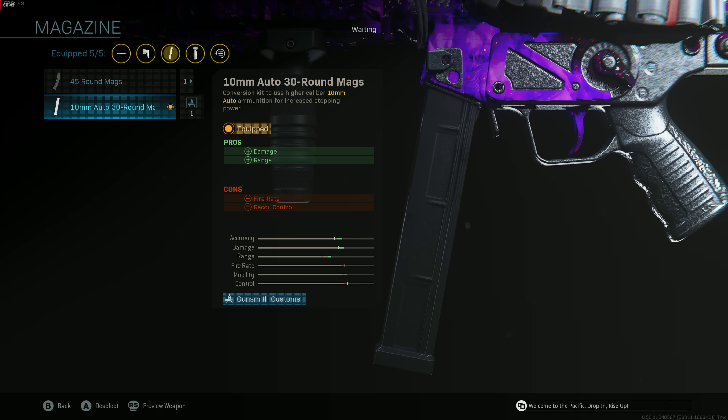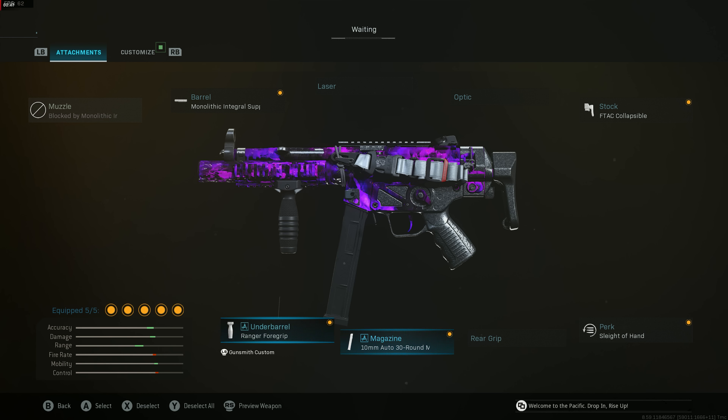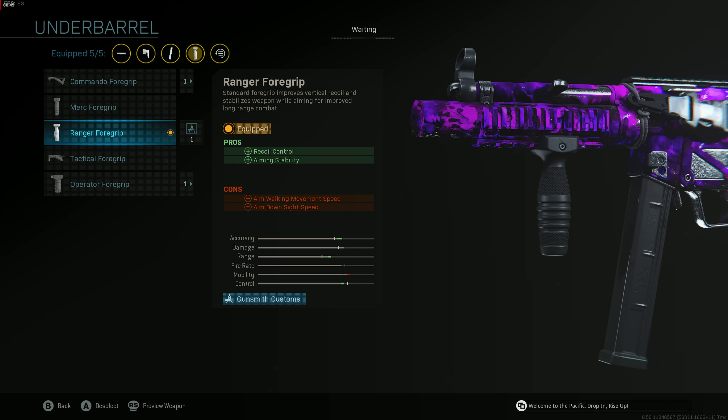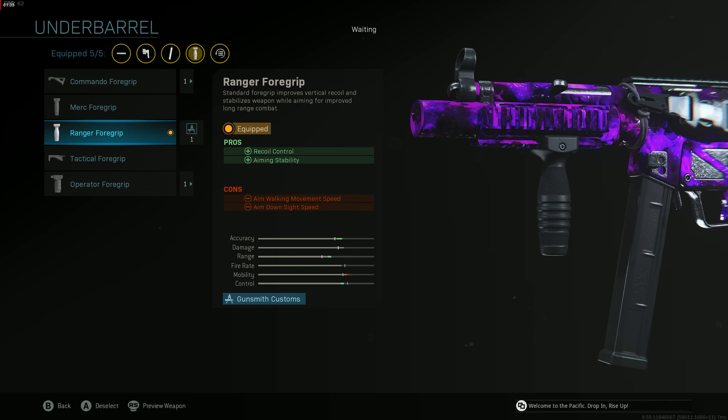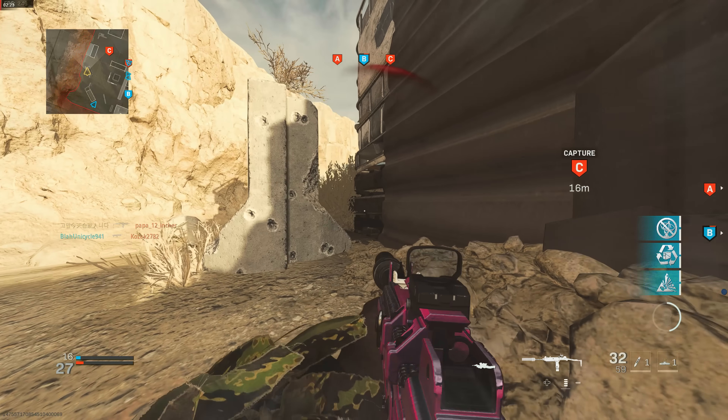The 10mm mags kill ever so slightly faster, but if you want absolutely zero recoil go with the 45 Round Mags. For this specific build with the 10mm mags, I recommend the Ranger Foregrip — it gives you greater recoil control than the Merc Foregrip, and the aiming stability helps your MP5 not sway back and forth, keeping your aim perfectly on target. The Merc Foregrip is good as well.